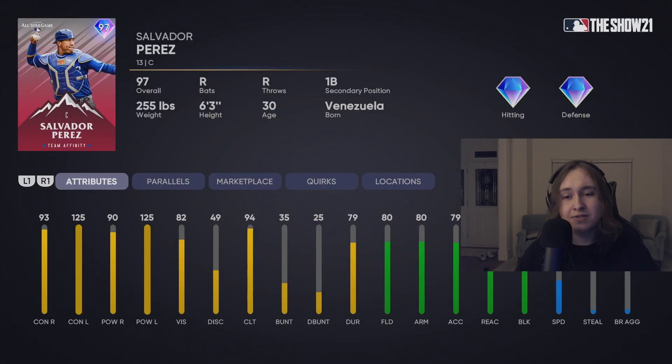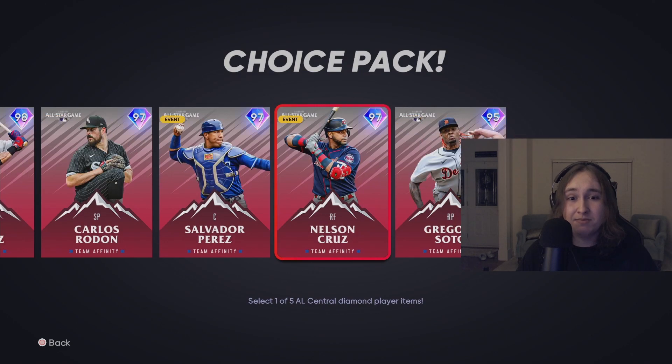Salvador Perez — I forgot about this card. Fantastic card, honestly great. It might get the edge over Zunino just because he has a lot better contact versus righties. Obviously doesn't have maxed out power, but the power is high enough to where it shouldn't really matter. The Salvador Perez card has good enough defense to put behind the plate as well. If you don't like Zunino, Perez is definitely the catcher for this Team Affinity.